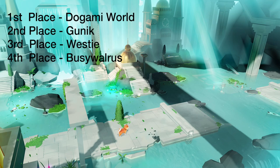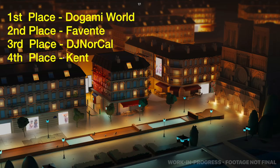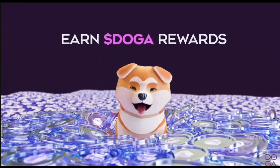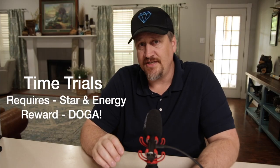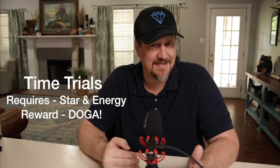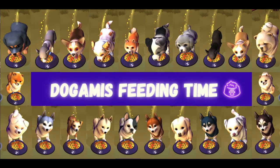The third and probably most important activity is the Time Trials. This is where you compete against other Dogamers on a leaderboard for a chance to win Doga and XP. You will need star currency and energy to compete in these obstacle courses. These courses are only available for a limited time — I suspect that means they'll switch to different types of obstacle courses frequently, allowing different Degami to have a better chance at winning based on the training you've done and the breed of your Degami. This is again a benefit of having more than one breed of Degami.